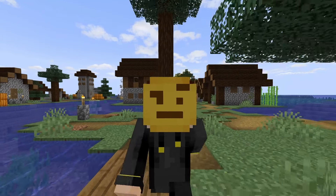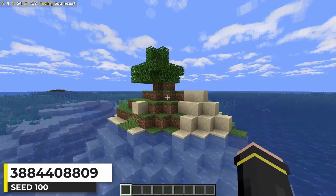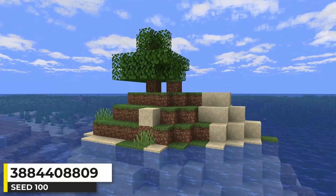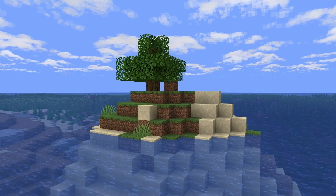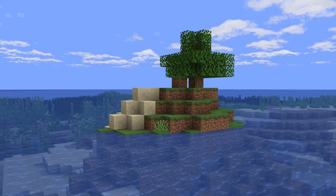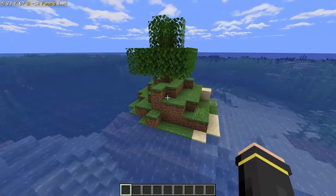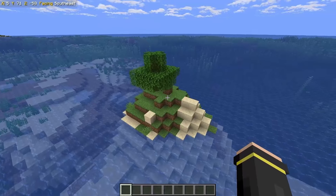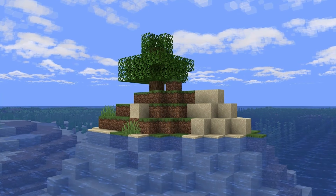This seed is almost a perfect example of a classic survival island in modern Minecraft. This is pretty much exactly what I hope to find when making a video about Survival Island seeds — just a small island with one tree. The only thing you could say is missing is a bit of gravel and sugar cane, but that's nitpicking. It's just a great classic survival island in modern Minecraft.